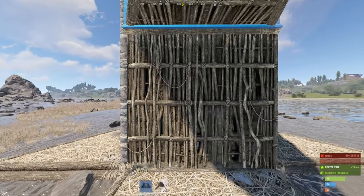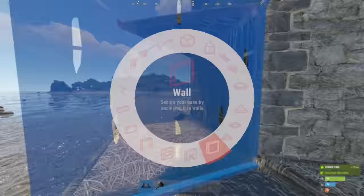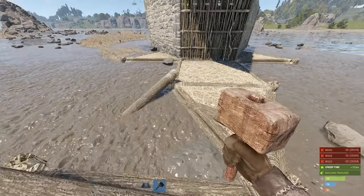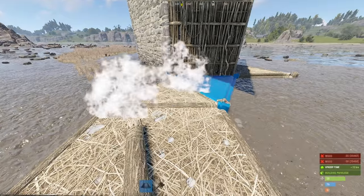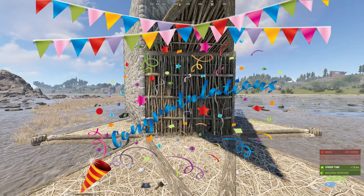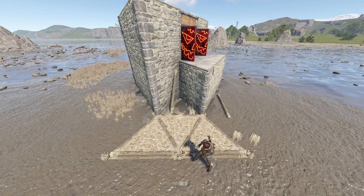Otherwise, make sure that the wall is 79% stable, and that there's no gap here. Next, replace the square with triangles by doing this. And if everything checks out, well, congrats - you've just free-handed! Get rid of everything except for these foundations, which you upgrade.